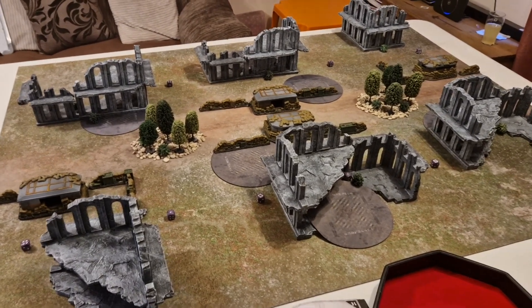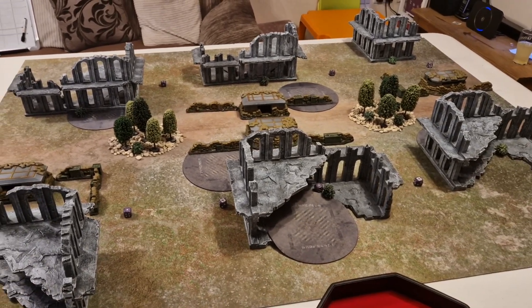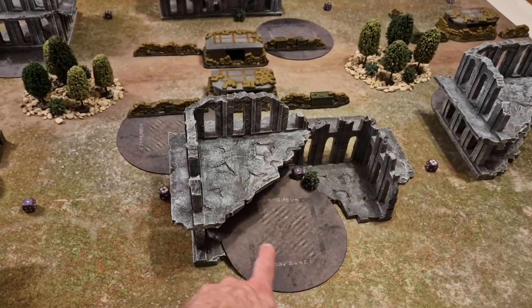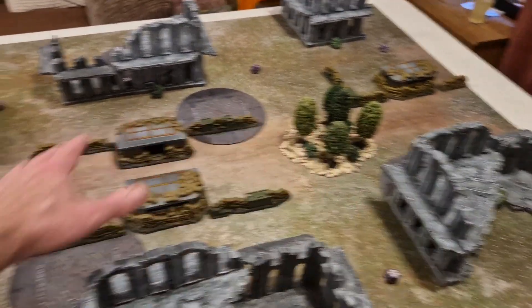Hello and welcome to the channel, and welcome to this match play game of Tide of Conviction between the Astra Militarum and the Ultramarines. In Tide of Conviction, there are six objectives on the board — one in each deployment zone — and we're deploying on the long table edges, with four scattered randomly across the middle.